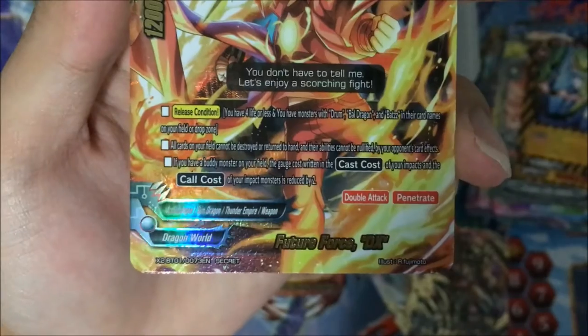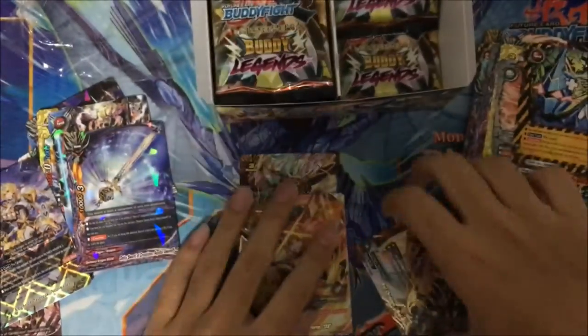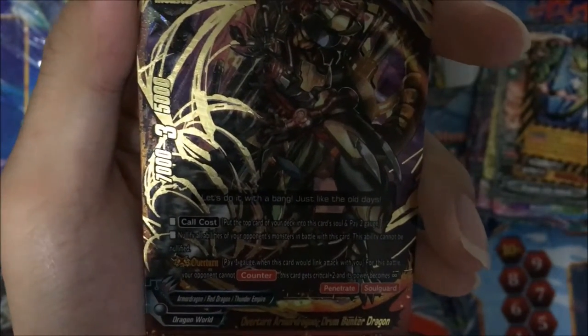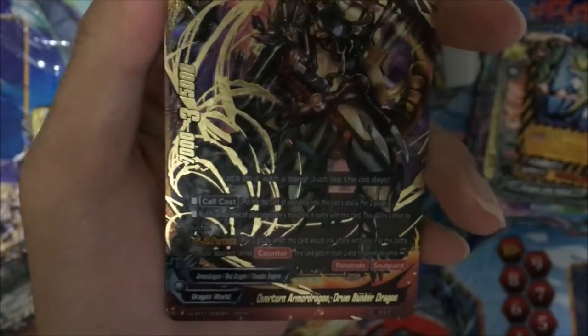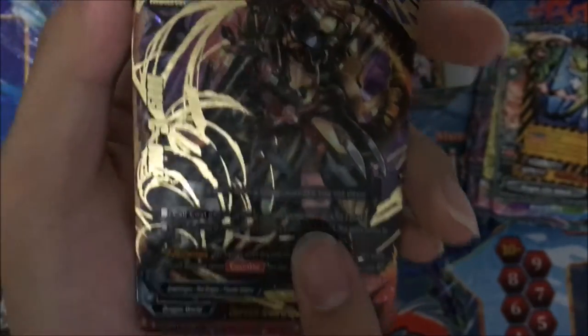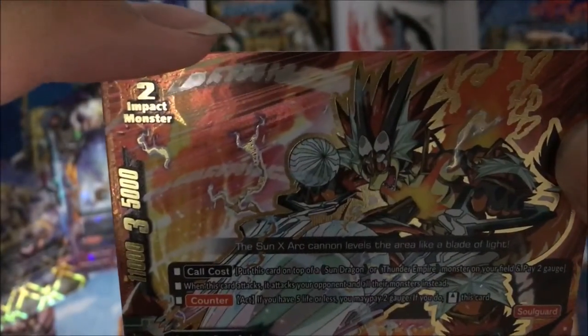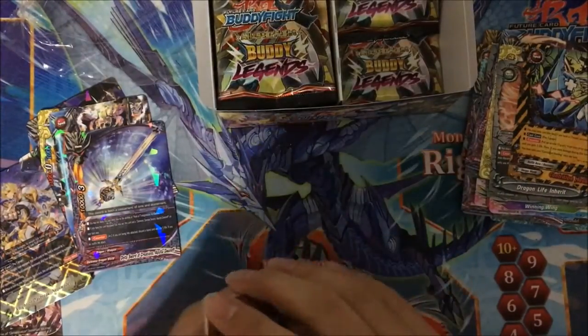Cast cost or core cost of impact monsters are reduced by 2 gauge. Pretty good. And this is a really good shield card for your buddies. For the Overturned Drum, when it link attacks with you, you can pay 1 gauge and your opponent cannot cast counter, plus 2 crits and infinite power. And the bow — basically you can stand it with 2 gauge. There's nothing really special about this bow.